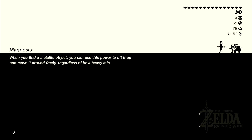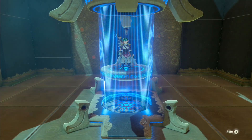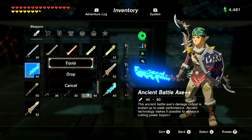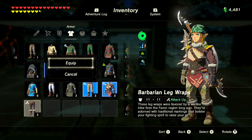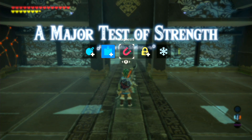I do actually want to try something. We got the barbarian leg wraps like two videos ago — I haven't actually tried them. What do you say for this fight we actually put them on and see how much of a difference they actually make. So let's go with the battle axe, and I'll put the champion tunic and the barbarian leg wraps on, and hopefully this will allow us to do work on this mini guardian.